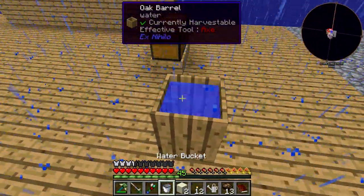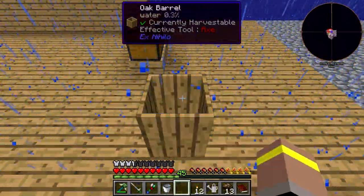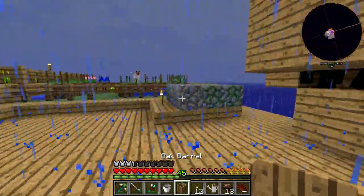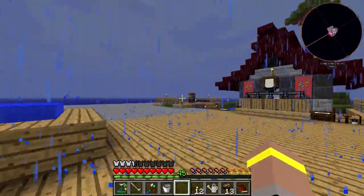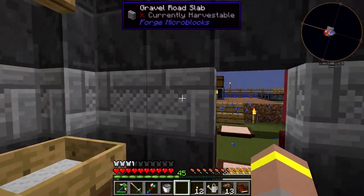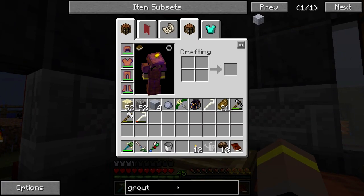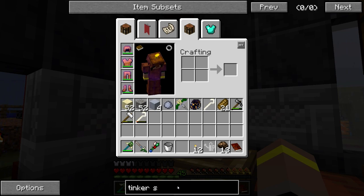Grab you, put you in there. That should hopefully be enough. I don't think I need to fill this up — the rain should fill it back up for me. So you can go sit back on there. So let's make a little bit more grout. What are we going to need? We're going to need a tank, a smeltery controller, an outlet, an input, and a few other things. So let's have a little look at Tinker's Construct.